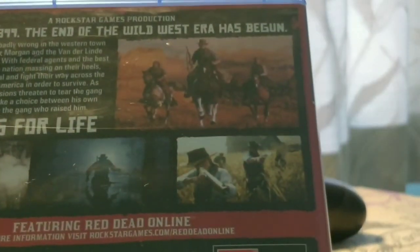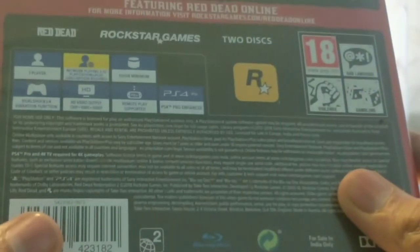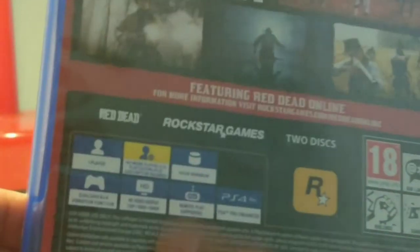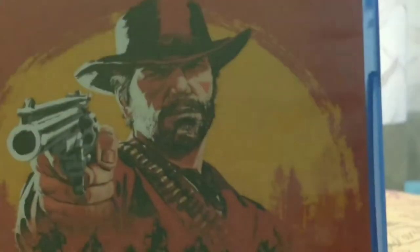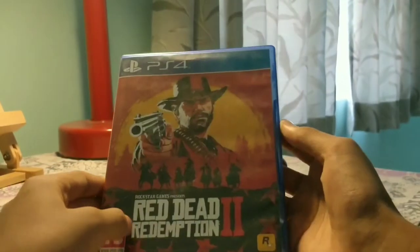There are some interesting photos on here too. On the back you've got the branding, the rating, Rockstar Games, Red Dead, and the player information. So that's it on the back — now if we turn it around, this is the complete cover. I'll just open it right now.